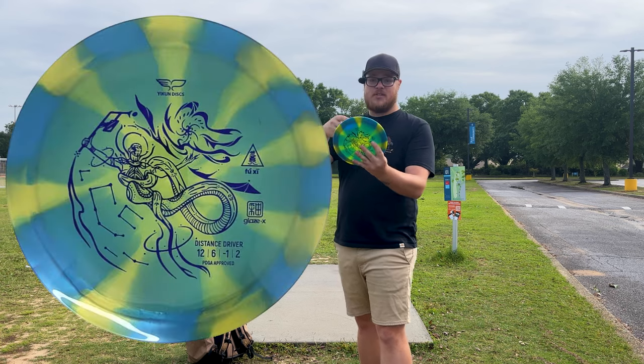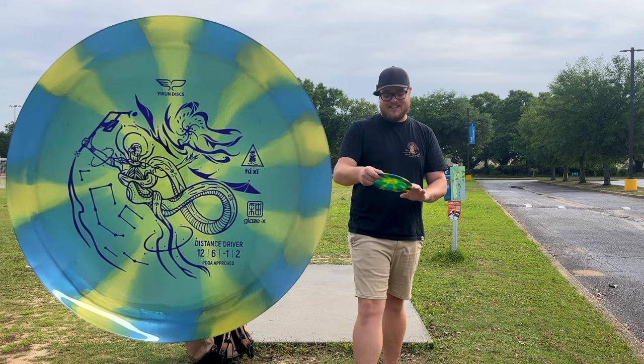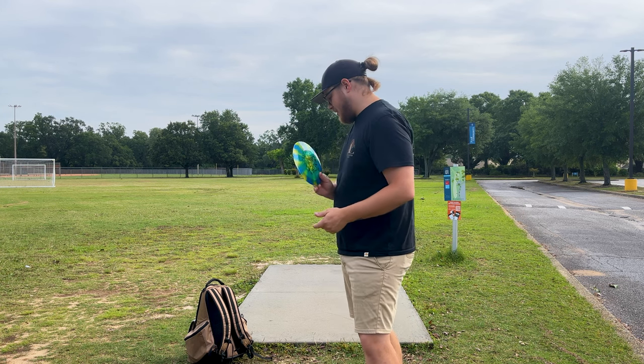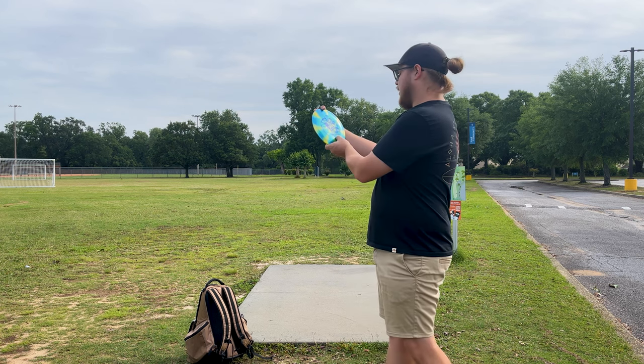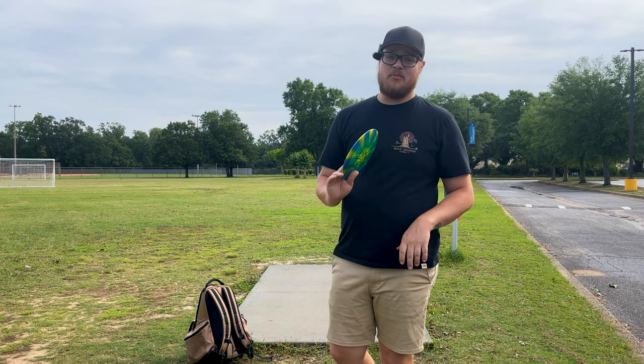Next up we've got the Fooksy — I don't know how to say it. This is Glaze X plastic, by the way. The zone-like approach disc is an inner color. Numbers on this bad boy are 12, 6, negative 1, 2. This thing might actually be a bomber.